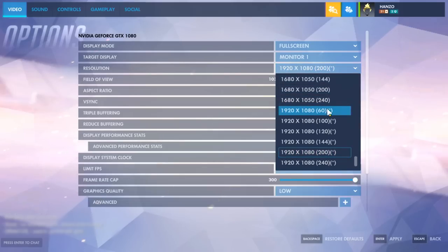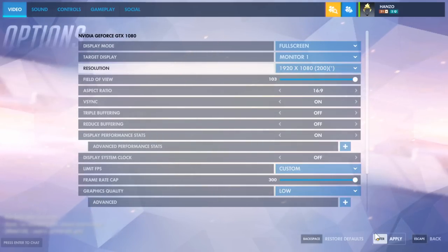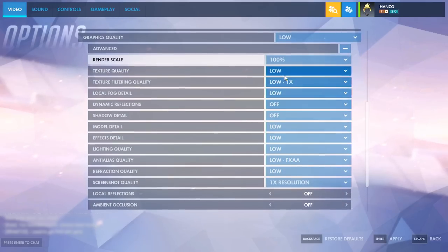I usually always play with 200 hertz, just so that not all computers are always able to run the 240. I always run with reduced buffering on. I feel like it reduces input lag, 50% render scale, and making sure that everything is on low.